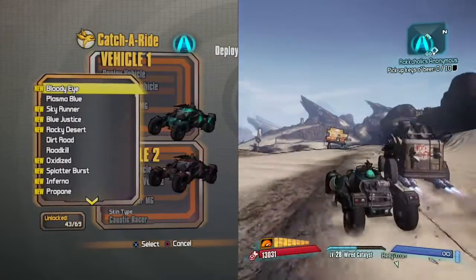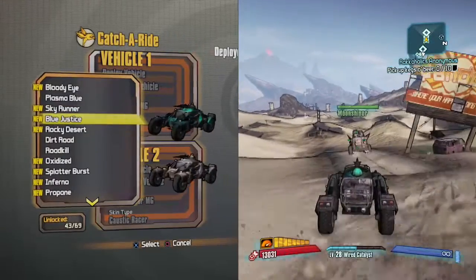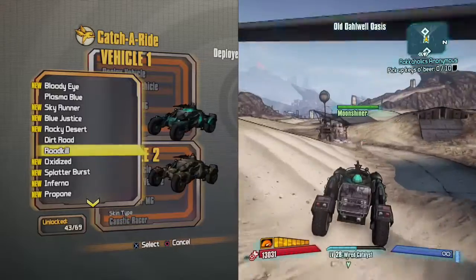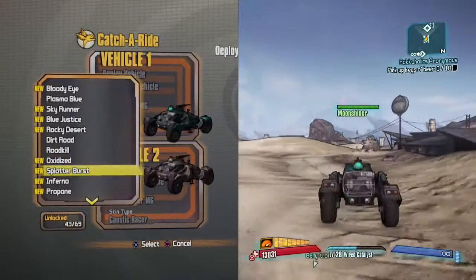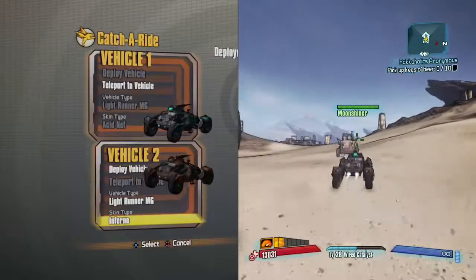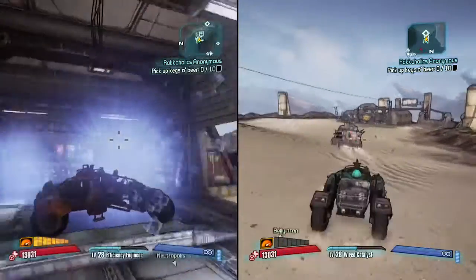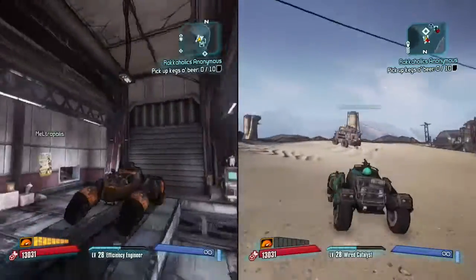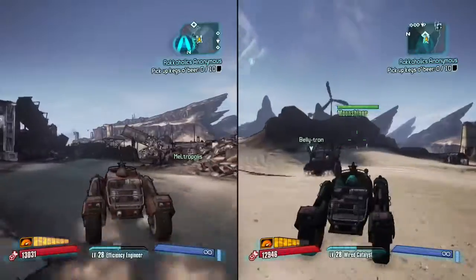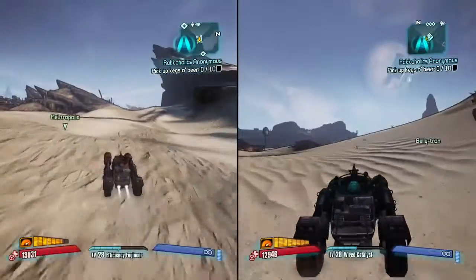There's another one — they've knocked four off, five. I just gotta choose a really good skin. Oxidized, Splatter Burst — I remember that one. We're gonna go Inferno. I've knocked six barrels off so I guess I'll join you then. Let's go find the barrels.